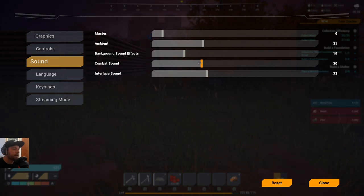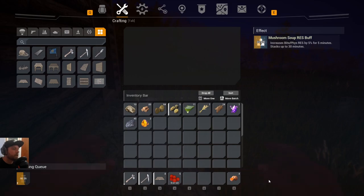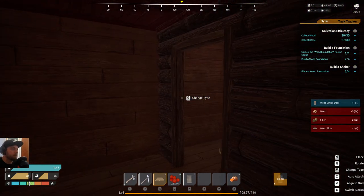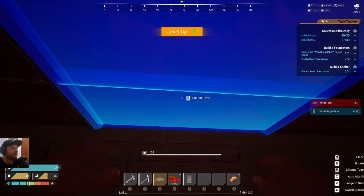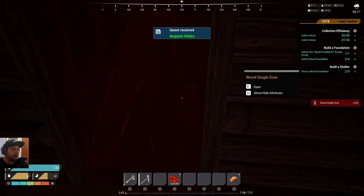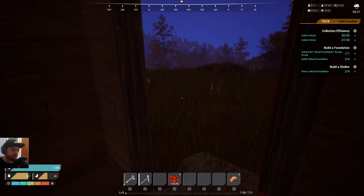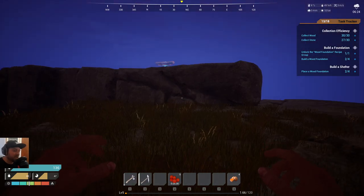I'm going to move the volume down a bit in case it's loud — sorry about that. The doors are being built along with the roof. Placing the roof pieces — the beams look like they go on the inside. Getting the doors in — I'm not sure if it matters which side faces in or out, so we'll just wedge them in. I don't know if you need to build locks for these or if, because I've claimed the land, only I can open and close them — we'll have to find out.